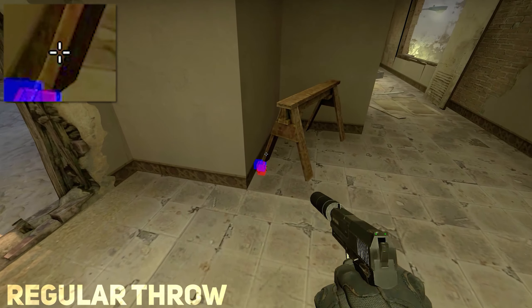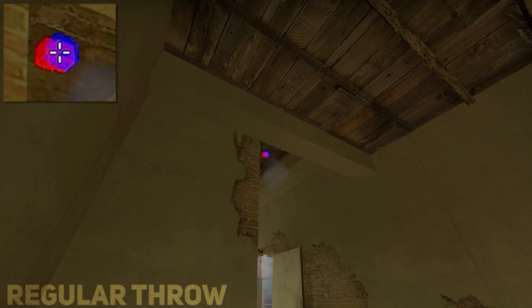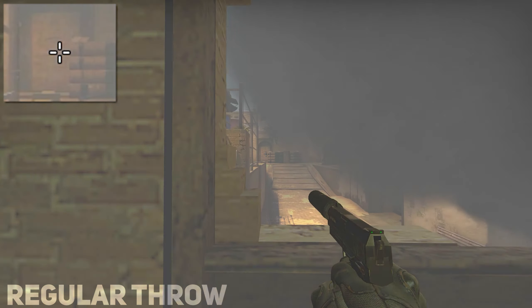This is a nice little one-way you can do at window. Put yourself in this corner, aim at this dot on the roof, and you have a one-way that you can peek out of on the left side.